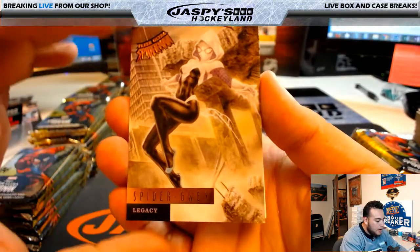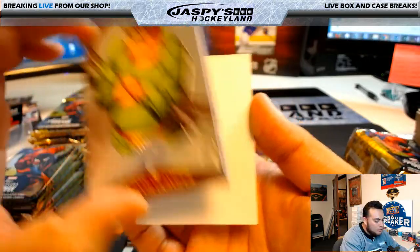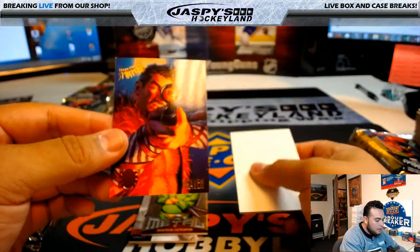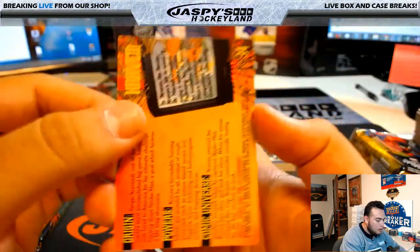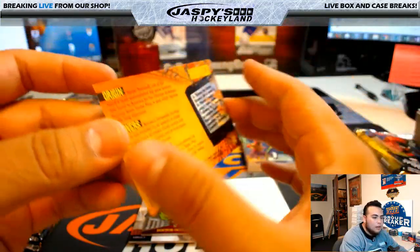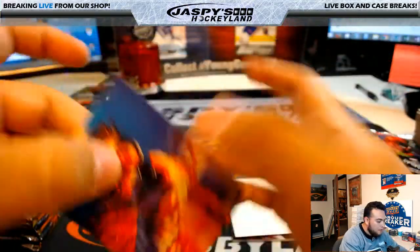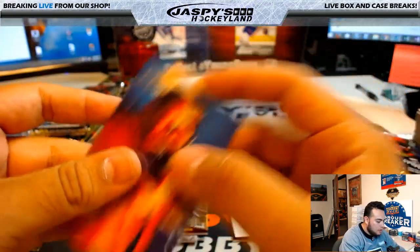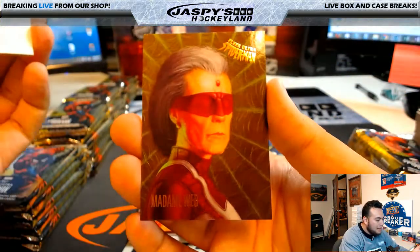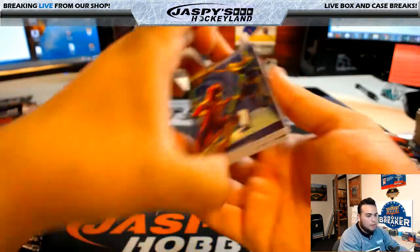Opening Chris K's pack: boomerang, Spider-Gwen legacy, metal Doctor Octopus, and what is this — Craven, numbered 10 of 30. Nice, it's kind of hard to see but it's 10 of 30 — Craven. Nice, Chris! And Madam Web, here's another blank. That's one pack for you Chris, let's go with the next pack.